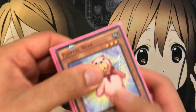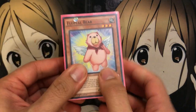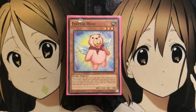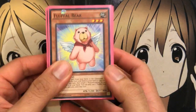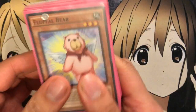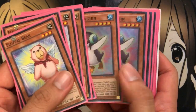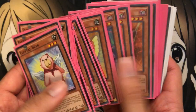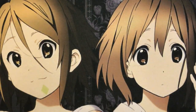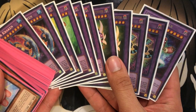Next, I have my Fluffal deck. This one has also been updated almost as much as Performapal. When New Challengers came out, I always had this deck alongside Performapal. We got a lot of Fluffal support since New Challengers, so I thought it was a very fun deck. The latest update with Fusion Enforcers gave us Penguin and Octo, and it just has a lot of good key components, plus the extra deck is really fun because you have a lot of different combo plays you can go off of.